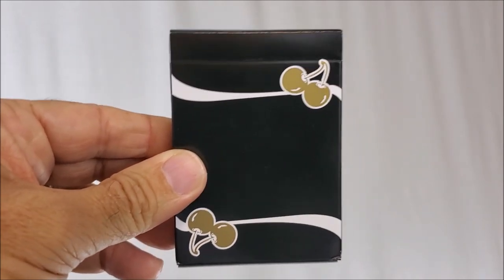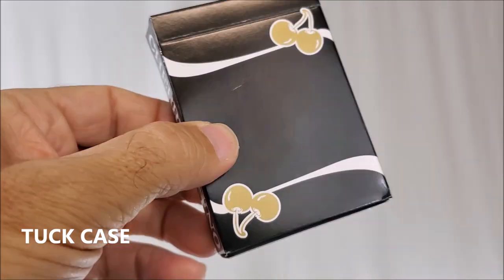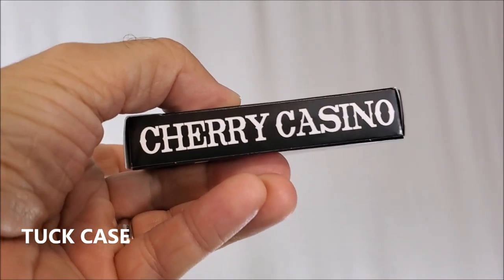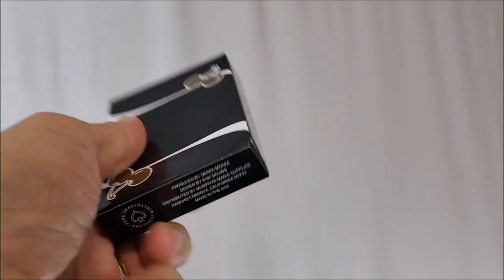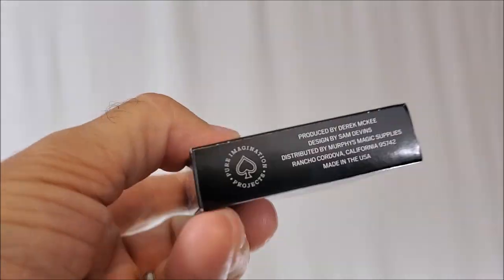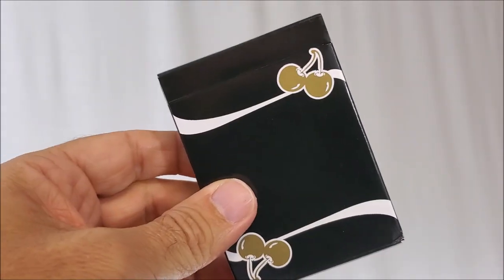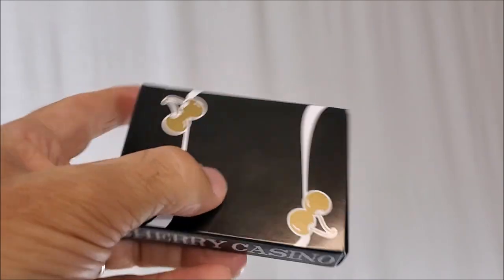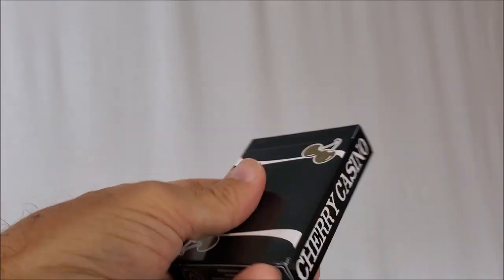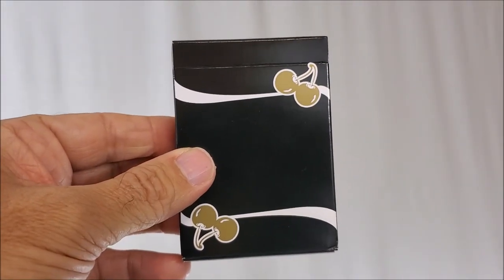Today we are looking at the new Cherry Casinos — these are the Monte Carlo Black and Gold Edition, and they come from Pure Imagination Projects. This is actually the fourth review I've done for Cherry Casino. I've been loving these decks since 2015, designed by Sam Devins and Derek McGee. One of the reasons people like these is it's the perfect marriage between a Cardistry deck and a Casino deck — it looks like a Casino deck, which magicians like, but it's got a beautiful back design for Cardistry.